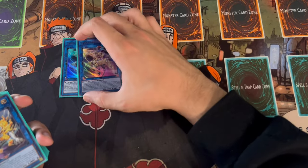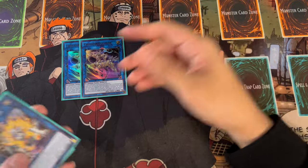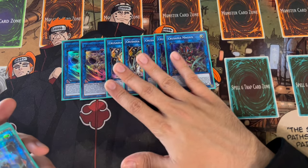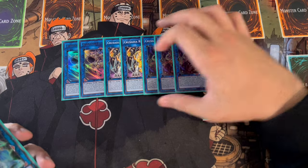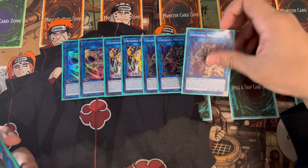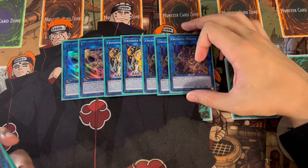Moving into the extra deck - it's a lot more standard, meaning it's pretty much cards you're always going to see in Crusadia decks. We're playing two Equimax and two Regulus as well as three Magius. You need to be playing two and two because even if you're not OTK'ing, you need to be able to make a second one to push for game on your next turn. You can technically cut it to one and one, but that's really dangerous. However, you have to play three Magius - Magius is too important, it gets all of your plays going.